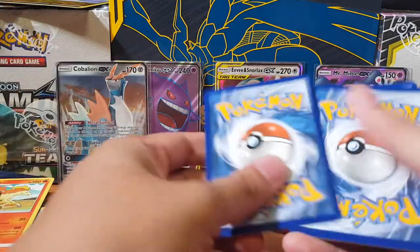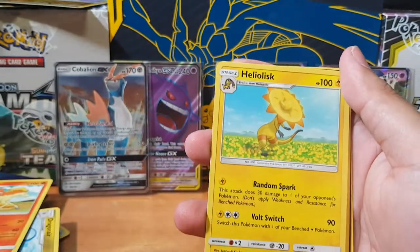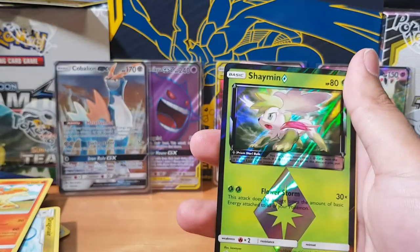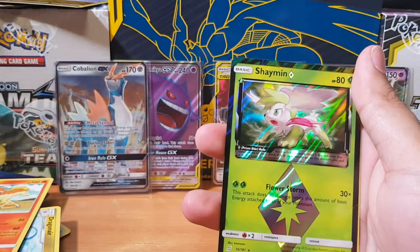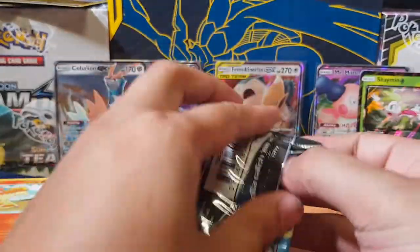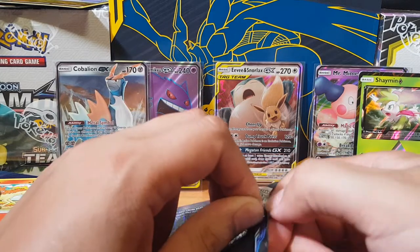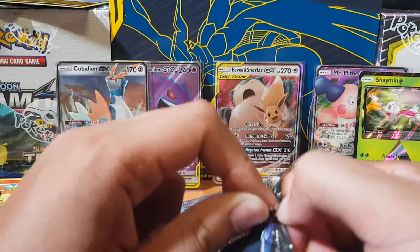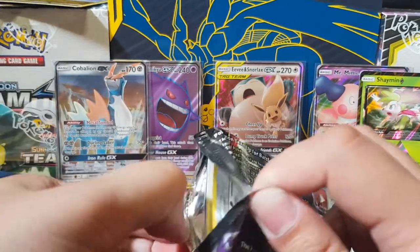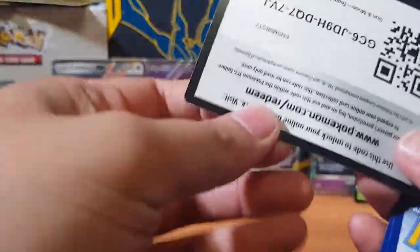I think some dud packs are coming up now, so we'll just go through these quickly. I can't wait for the new set to come out whenever it does. Although, this tag team is quite cool — I'm always into them expanding the series. There we go — Shaman as a Prism. Not too bad. We've got a Blastoise again, as a non-holo. I think we're down to around 8 or so packs left. If I don't pull that secret rare, I'll be so sad. I should have just bought the box, really. But you know, you live, you learn — that's what they say.